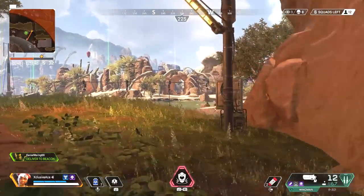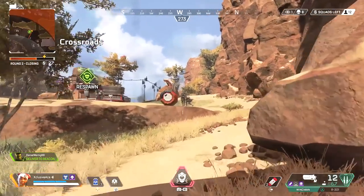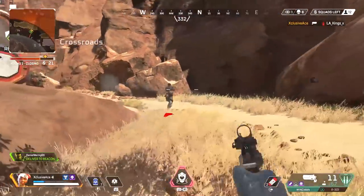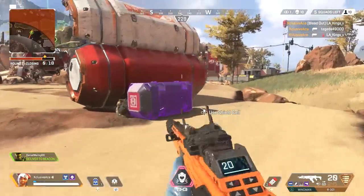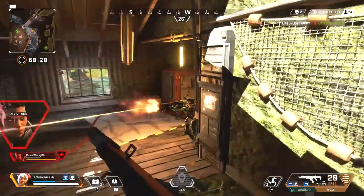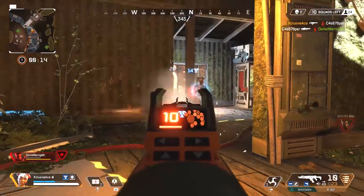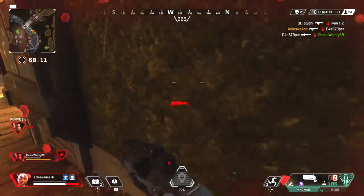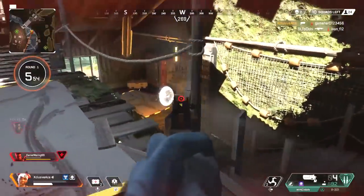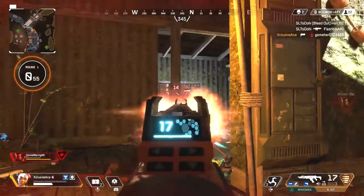A finishing weapon will be something like the Wingman revolver, which deals a high amount of damage per shot, or maybe the Peacekeeper shotgun — those are my top two favorites. The way I approach fights is I go in with my primary and unload my entire magazine if that's what it takes. Once my magazine is empty, instead of taking cover to reload, I swap to my finisher and generally I just have to hit them one time and they're dead. This has saved me in so many situations where I otherwise would have been frantically reloading and taking cover.